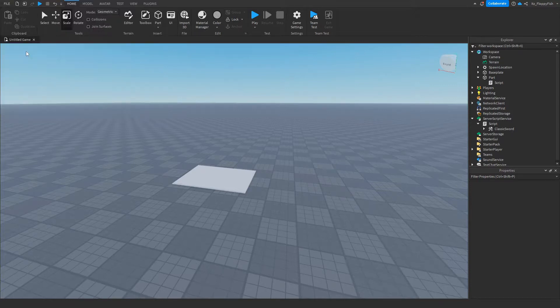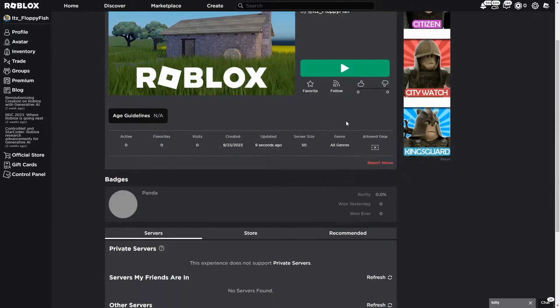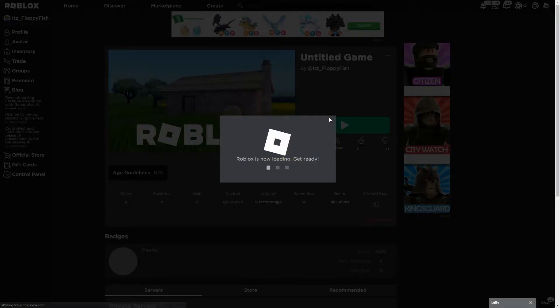As you guys can see, we're now on the main Roblox page. Here's our badge, and because it is faded that means we do not currently have the badge. Now let's go click on the Play button and test it out.